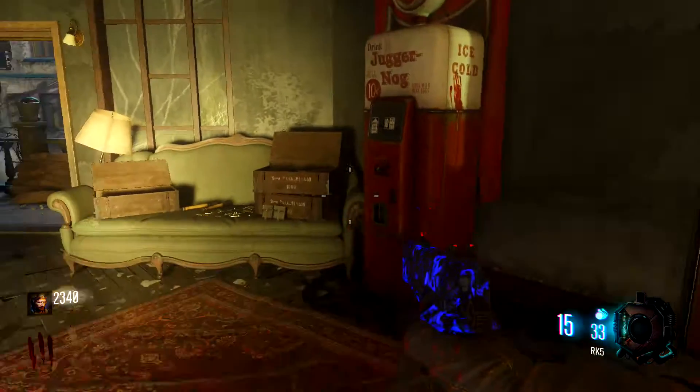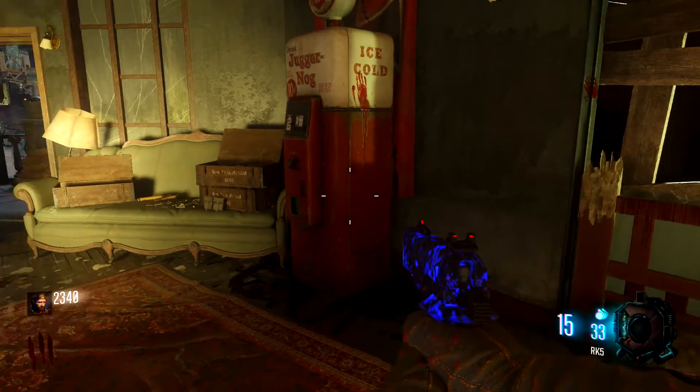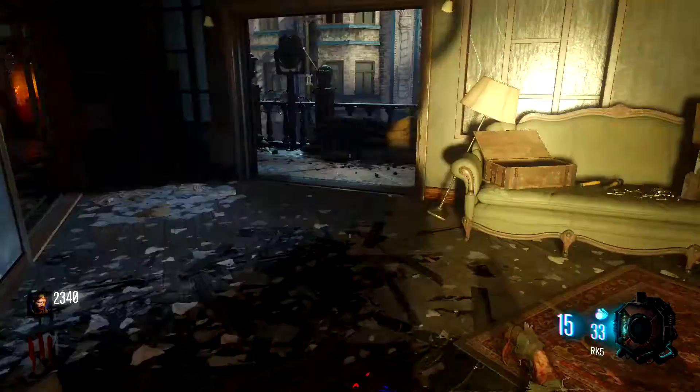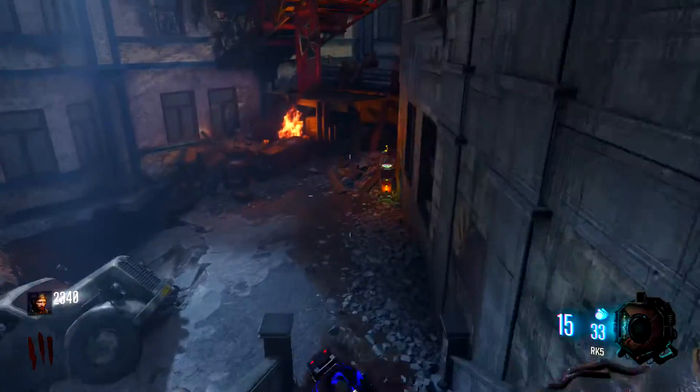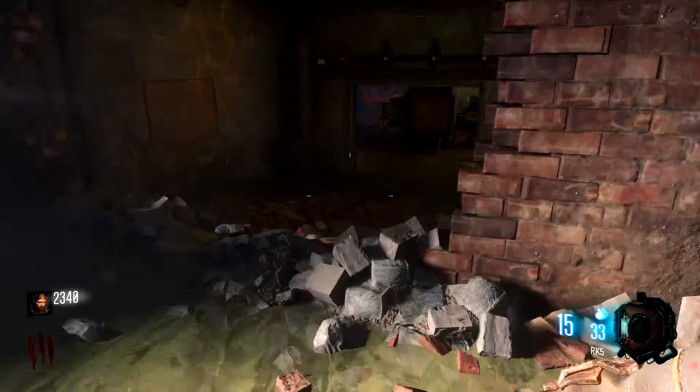This is where Juggernaut always is. So if you ever need to find it, it's really simple — that's why we're going this way as well, so it allows us to get to Juggernaut faster. So we're going to head downstairs, head down into the basement over here, the bunker, operations bunker.